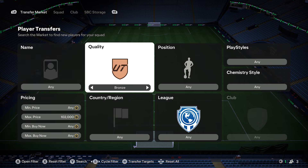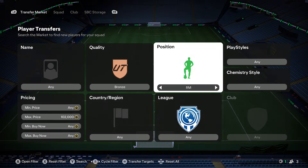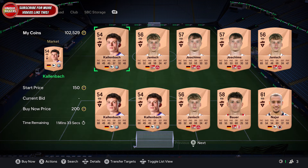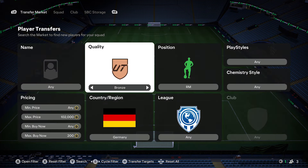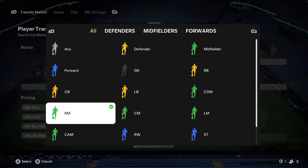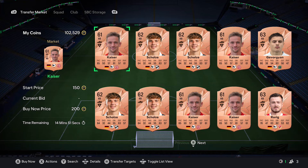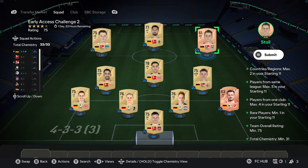All you want to do is filter by bronze, select right mid, and then choose Germany for the country — around 200 coins — and you have an absolute ton of options. For the right back as well, go to bronze, select right back, search up, and just pick up any right back. The players are very easy to swap around. This SBC is just 11 players all from the same country — completely free.